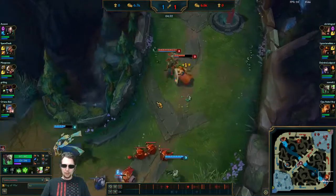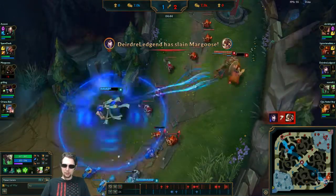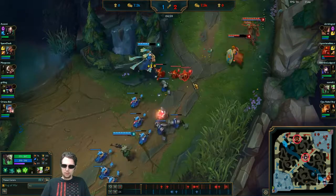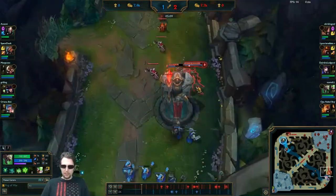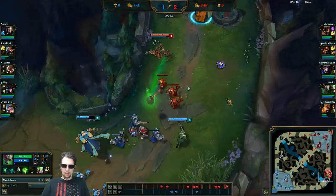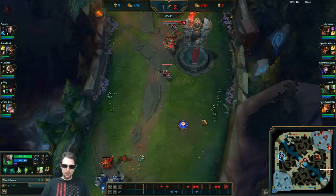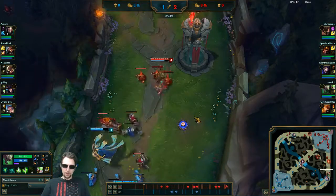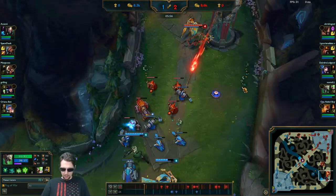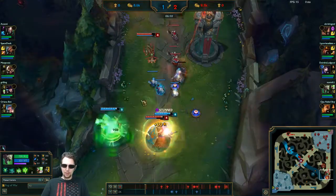Trying to look for a way in there, can't quite find it. Again, as soon as they start to step forward, just back up. Let them overextend and then Leona punishes the hell out of them in our minion wave, so we get that kind of call for help. Leona using the Zenith Blade to try and get the cannon there, but unfortunately she couldn't make it work. Just trying to get a little poke damage, can't quite get too much. We're about 10 CS behind, but considering we were dead already and missed a considerable amount, during the laning itself we're actually matching fairly decently.